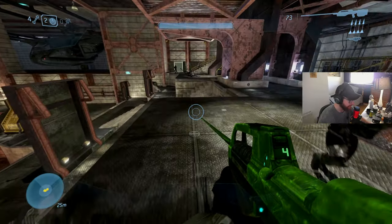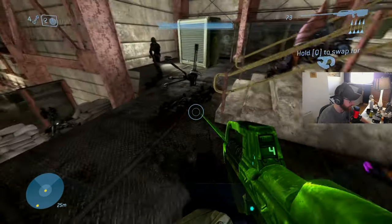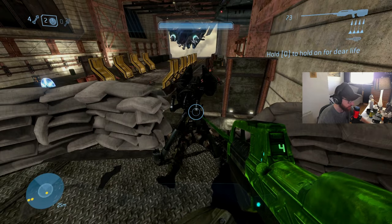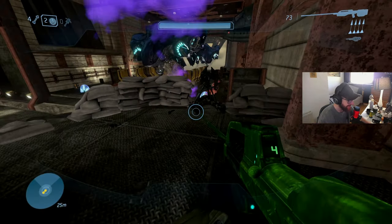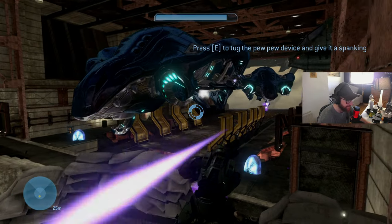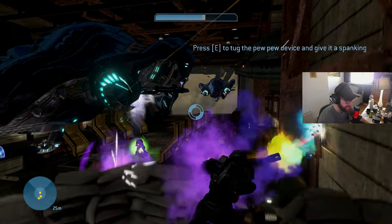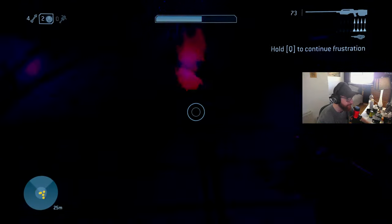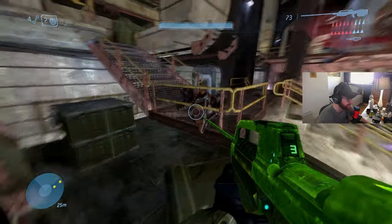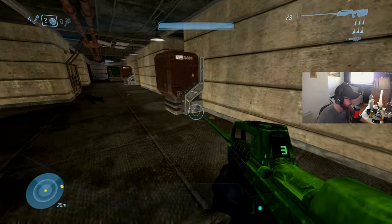We need to find a needler to see what the needler is like. Anybody got a needler? It says: press Q to hold on for their life, press E to tug the pew pew device and give the spanking. Holy fuck! What in the fuck just happened? That was nuts!